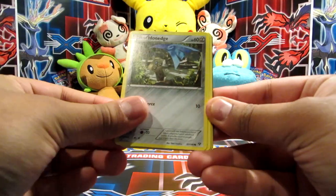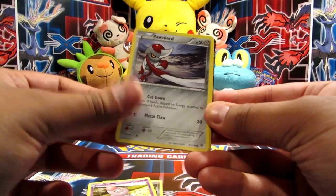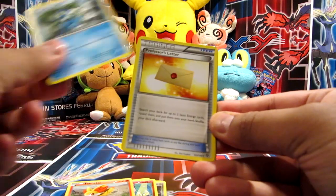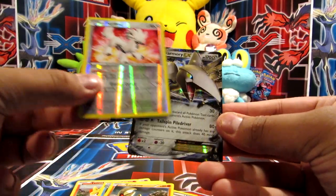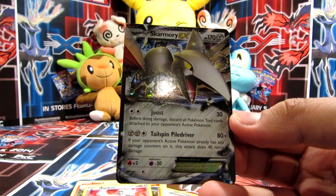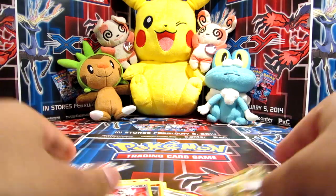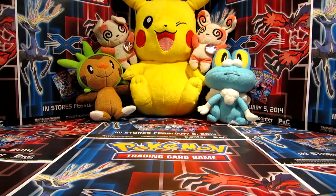Alright, final one then - let's see what we get in this one. So we have Honedge - oh, we've got something good in this one! Wow, what a way to end! Spoink, Ponyard, Jigglypuff, Fennekin, Frogadier, Professor's Letter, Lunatone, a Furfrou which is a rare reverse, and finally a Skarmory EX! Nice, very very cool - I'm very happy with that. Awesome! Alright guys, well that concludes that video and we look forward to seeing you very soon. Until then, bye!